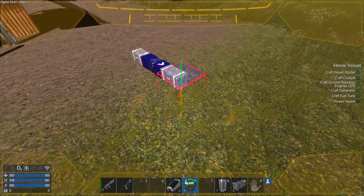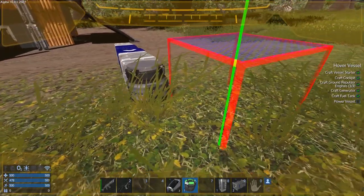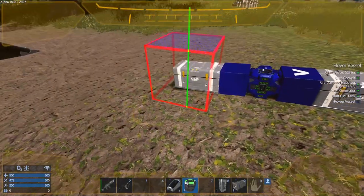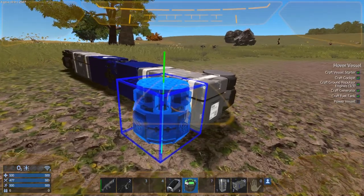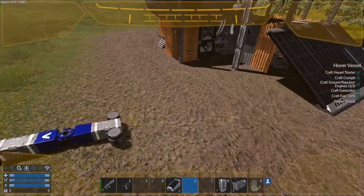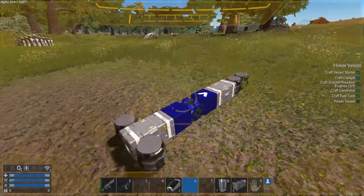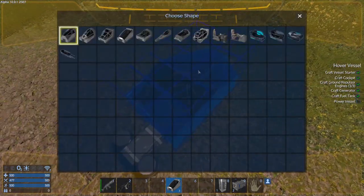We're going to add two repulsors on the front in line, and then at the back I'm gonna put two to either side to give it a little bit of stability so you're not constantly having to re-level all the time. Although I do have to re-level quite a bit anyway with this config, but that's okay. Now we're gonna add the cockpit.